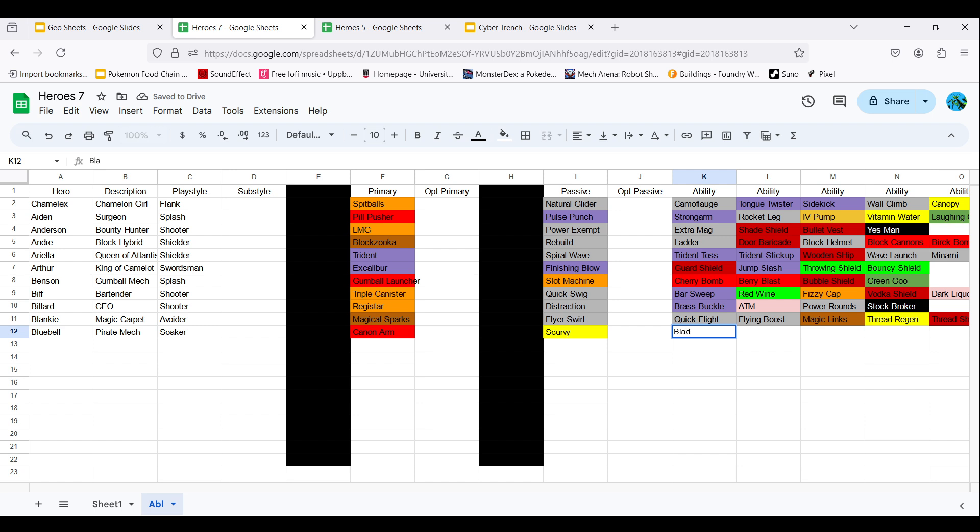And then we have all the arms: Blade Arm, which turns his arm into a sword. Torch Arm, which turns his arm into a torch. And Blunder Arm, which turns his arm into a blunderbuss.